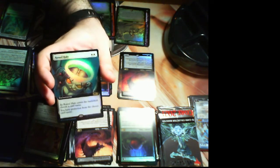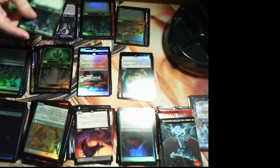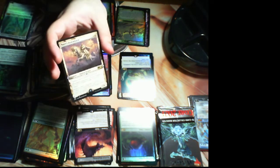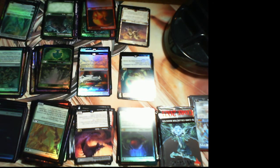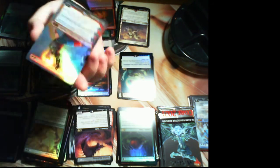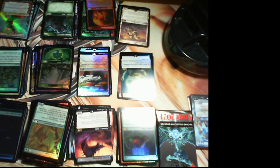A foil extended art Rune Halo, pretty cool. Garrick's Gore Horn — I'm never going to stop calling it the Great Horn, but it's actually Gore Horn. Basri's Lieutenant. Chandra's Pyroling. This pack is being a real drama queen because it's back-loading all the value — here's a foil showcase Chandra Heart of Fire! So there were two foil planeswalkers in this pack, just not the one I wanted. I guess I can sell the Ugin and Chandra and then buy the Ugin I want.